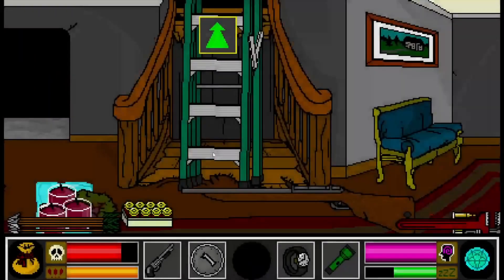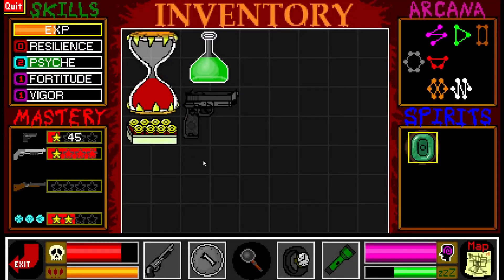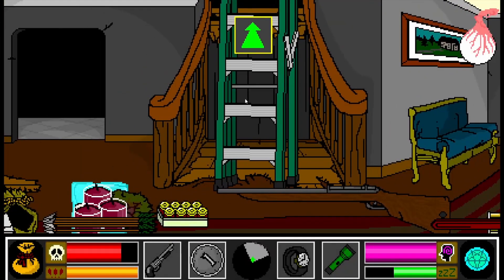We've got - how much time do we have? Plenty of time. Our Z's are adequate and our inventory is good enough. Let's check upstairs.